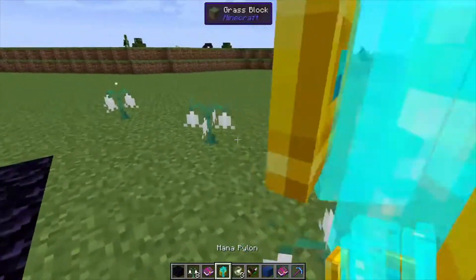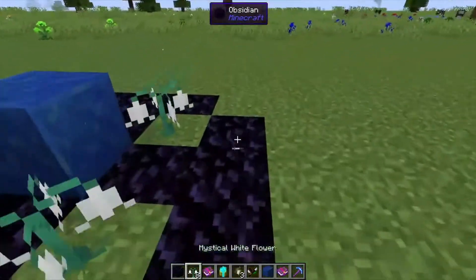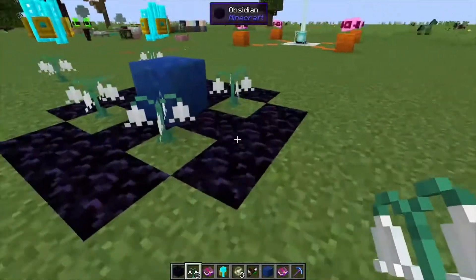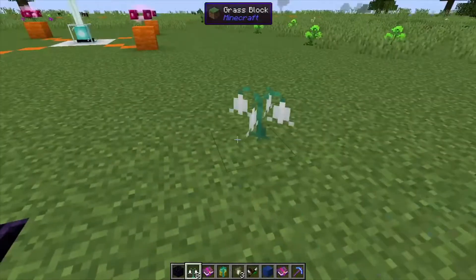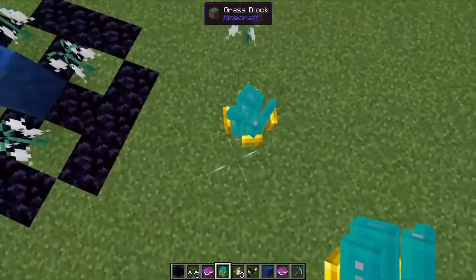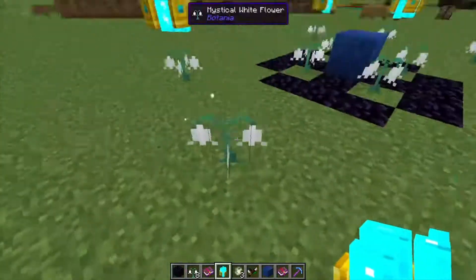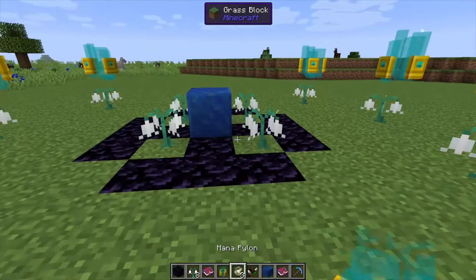Put your mana pylons on top of these flowers — they don't have to be white flowers, any one of them will work. One, two, three, four, five — same thing on this side. Place down your mana pylons on top of your flowers and that's it for that part.